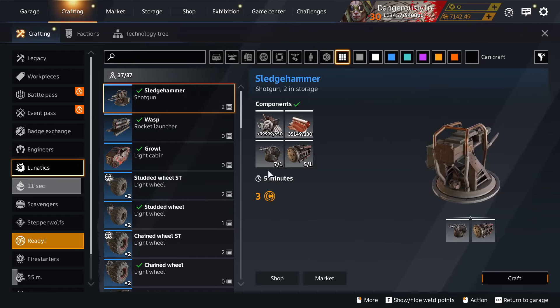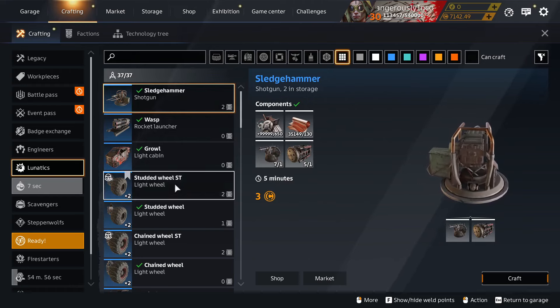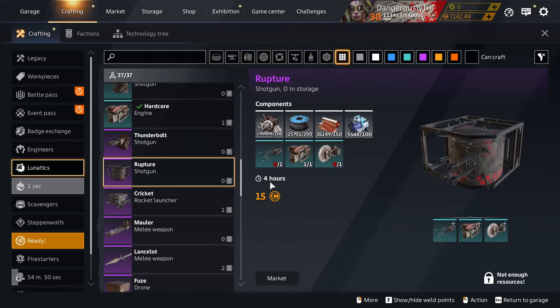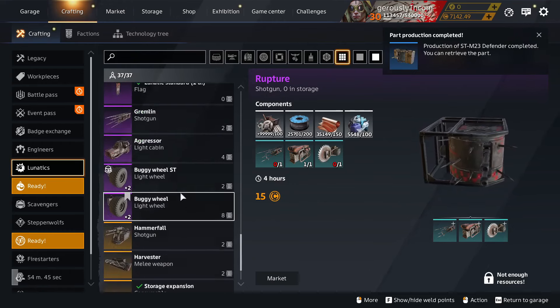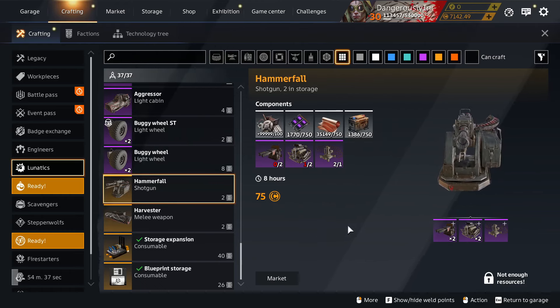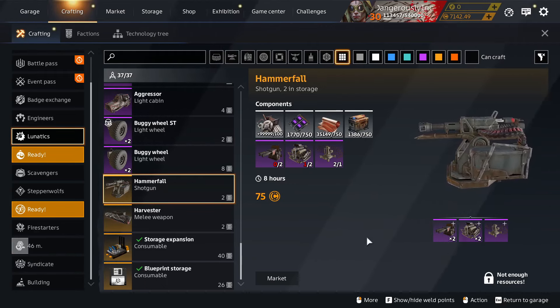Not increased — reduced. That's nice. Instead of fifteen minutes to craft a sledgehammer, now it only takes five. For specials it only takes an hour instead of two hours. It only takes four hours for an epic instead of eight hours. And eight hours for a legendary instead of twenty. So you can now craft a pair of Hammer Falls for yourself in under a day. Lovely. Crafting times have been made shorter — hooray!